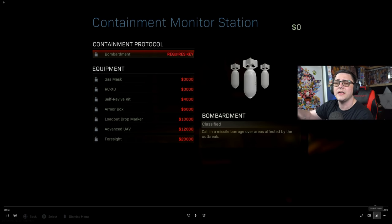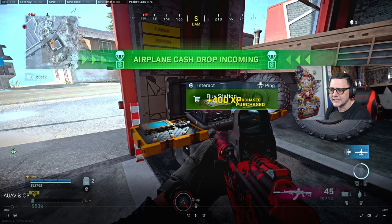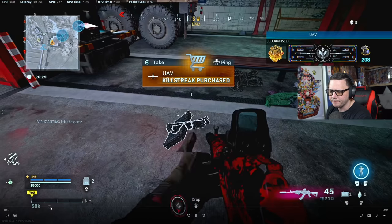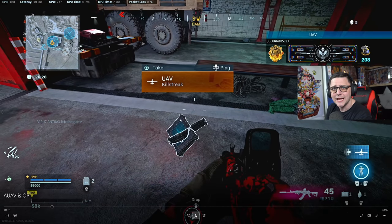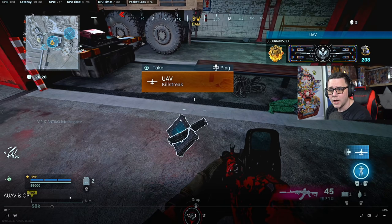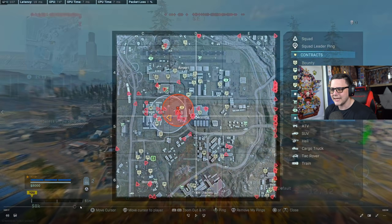Now let's look at the differences between an Advanced UAV, a regular UAV, and three stacked UAVs. I've gone into Plunder — this is the easiest way to test it yourself. Put on the discounted perk so you can buy streaks cheaper, only 15K instead of 20K. Buy a bunch of them, drop them on the floor, and call them in one by one. If you call one by itself it lasts approximately 40 seconds. If you call in multiple, the time stacks, so four UAVs might give you close to two minutes. I have a helicopter ready so I can move around the map.